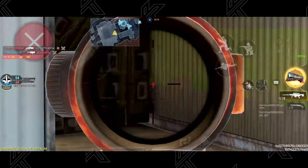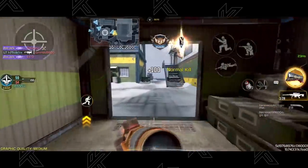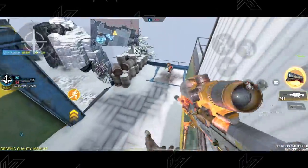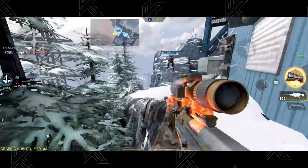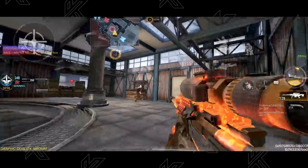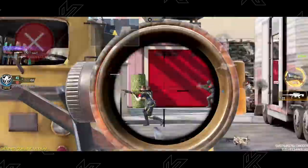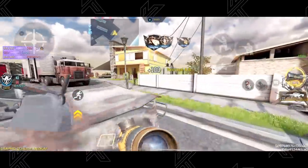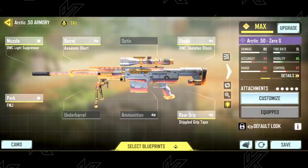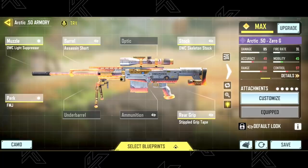If you want a sniper that scopes in fast without having to wait a full second before firing another shot, the Arctic 50 is the preferred sniper in COD Mobile China. Its ability to get another shot quickly is something the two previously mentioned snipers don't have. The Arctic 50 gives you the ability to spam if you master its recoil to relocate your target after every shot. Even though it doesn't have the best hitboxes, it's personally a very fun sniper to use. The build is OWC Light Suppressor, Assassin Short Barrel, OWC Skeleton Stock, FMJ, and Stable Grip Tape.